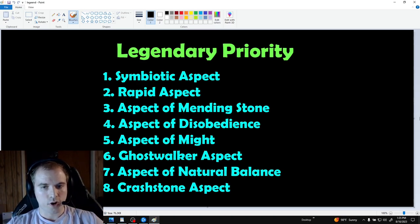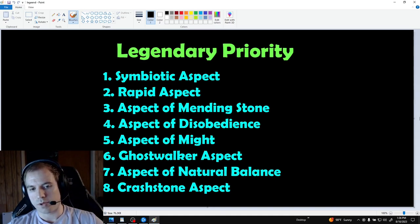The numerical value on your Aspect of Mending Stone doesn't really matter — you just want the bulwark to last for an extra 6 seconds. Disobedience and Might become increasingly important as you try to push difficult content. If you find a max roll on one of these, I would save them for a really nice piece of endgame gear. Ghostwalker just feels great for quality of life. Since we're almost always unstoppable, Ghostwalker is just permanent move speed and phasing, meaning you can run through monsters without being blocked. Natural Balance and Crash Stone give extra damage and while they're nice to have, they're not required. There are many other options for these slots, such as Edgemasters or Conceited, so feel free to mix and match based on what you find.